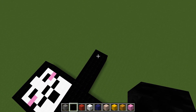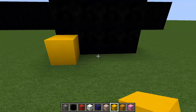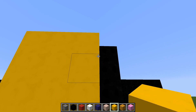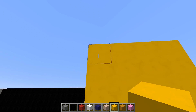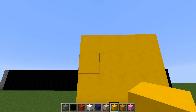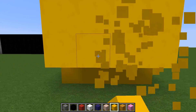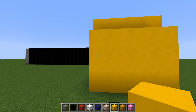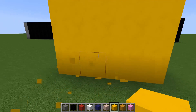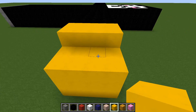The next thing we need to do are the yellow gloves. Switch to the yellow concrete, come down to the end of the arm, and place four blocks across, then go all the way up to the top. Do the same with another layer. To give his hand a bit more structure, leave out the top row, come down one, and place four blocks going across. Do the same on the next row and the bottom row. You should have two lots of four blocks high and two lots of three blocks high — that's what the hand should look like.